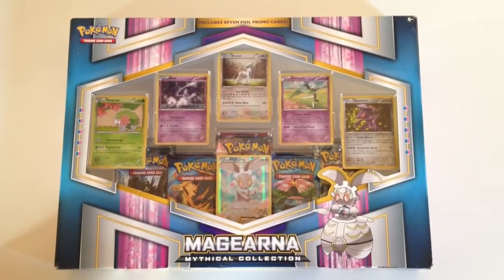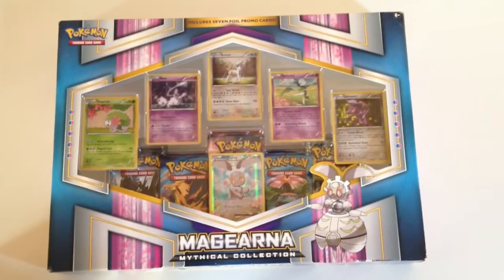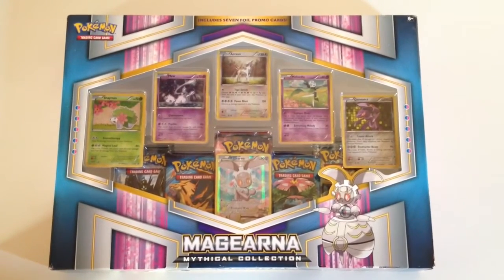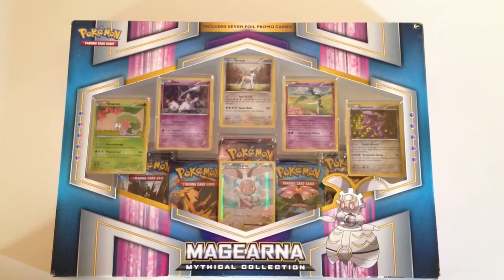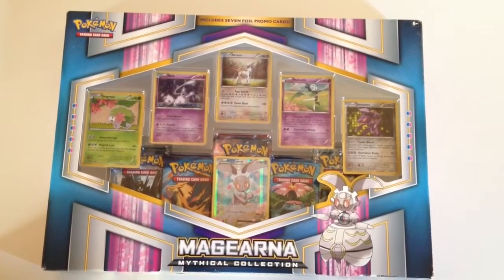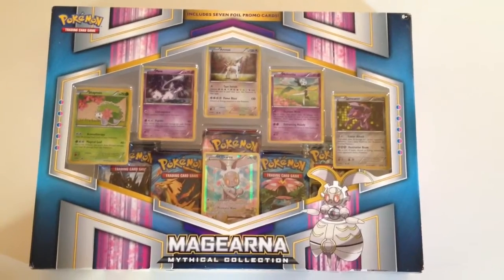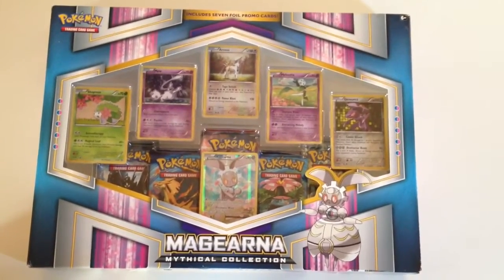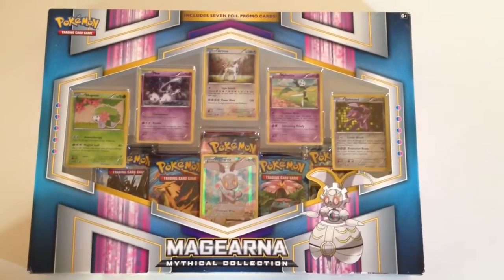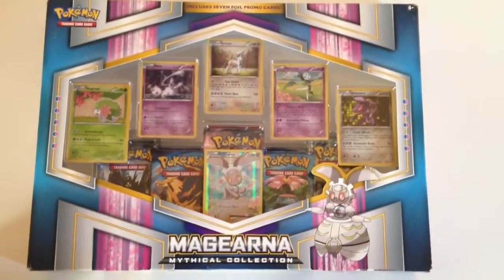Hello YouTube, welcome to Josh Squirt Squad opening. Happy New Year and welcome to my first video of 2019. In this video I'm going to be opening up this Magearna Mythical Collection Box. It features 5 XY series booster packs and 6 amazing XY series promos. Really looking forward to getting my hands on those promos, especially the Mew and the full art Magearna. Really awesome looking promos overall. This is an XY series box released alongside a Volcanion Mythical Collection Box. I do personally prefer this Magearna one — I like the promos a lot better personally.